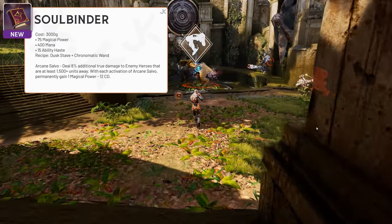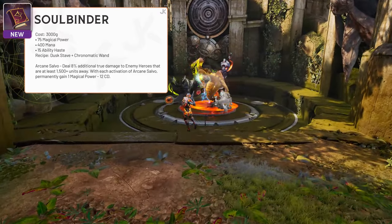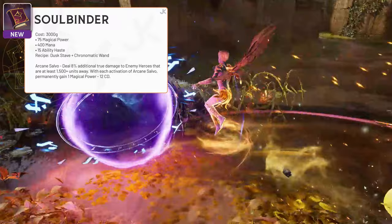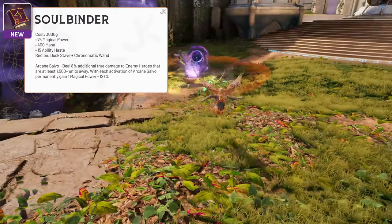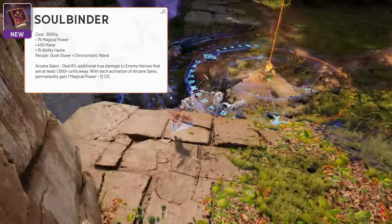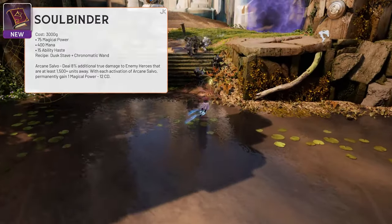Soulbinder is 3,000 gold for 75 magical power, 400 mana, and 15 ability haste. Soulbinder looks great and was very clearly designed for artillery mages. Its passive, Arcane Salvo, deals additional damage to enemies over 1,500 units away, and it grants 1 magical power permanently for every time you trigger it. This would be a great first pickup since you'll be able to scale well into the late game and build those stacks throughout the game.